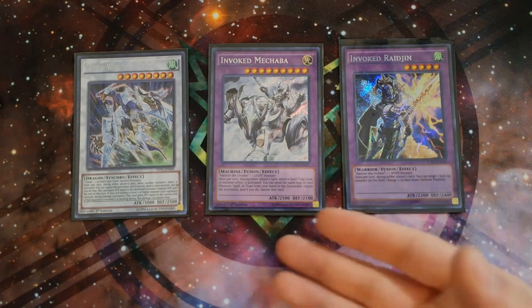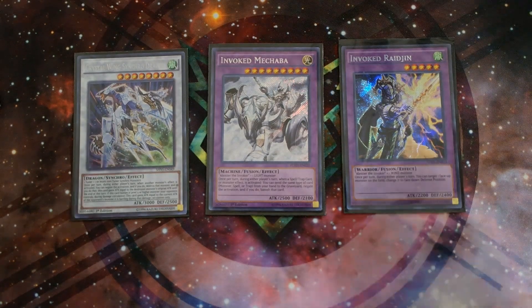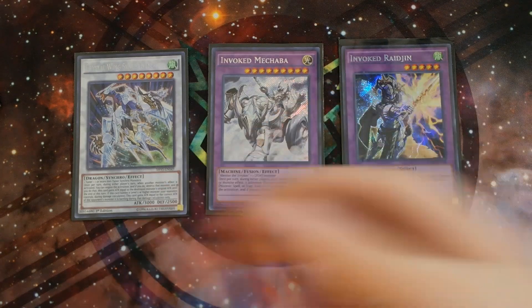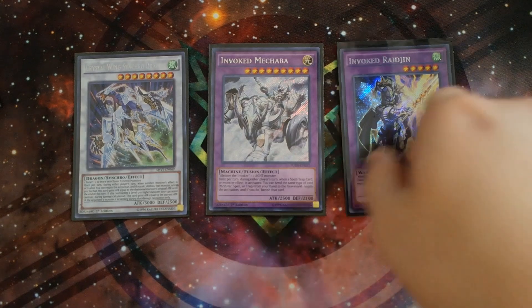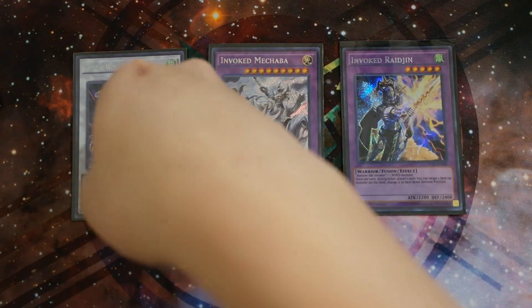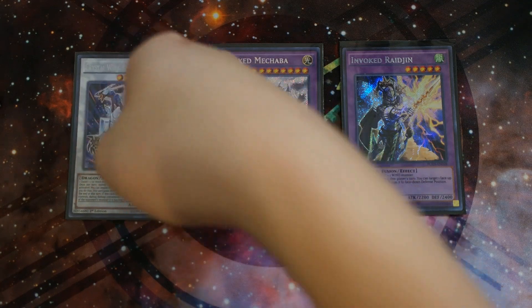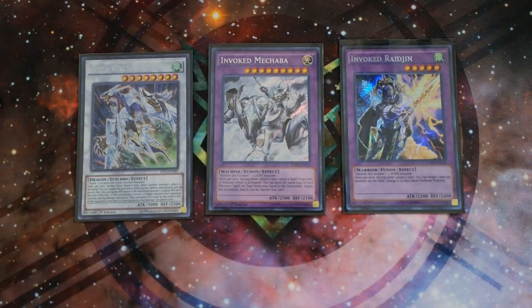To conclude, this deck is an anti-meta deck. Really good because of Sanctum locking down the extra deck. Mechaba is the ultimate Providence that negates basically anything depending on the cards in your hand. Raidjin is a during-either-player's-turn Book of Moon. Crystal Wing negates monster effects and cannot be destroyed by card effects once brought up with Winterbell. That's pretty much it for this deck profile — let me know what you guys think, and this is Sam from Team XamarinX, signing out.